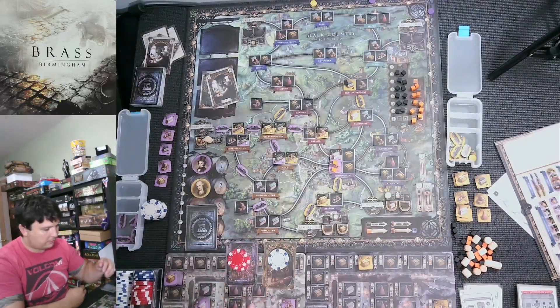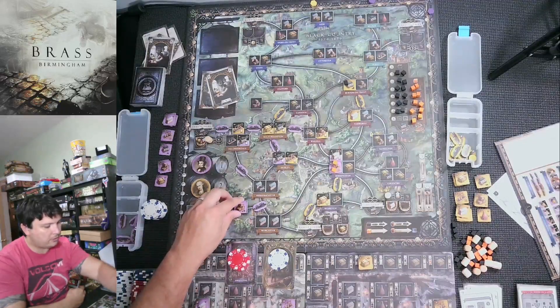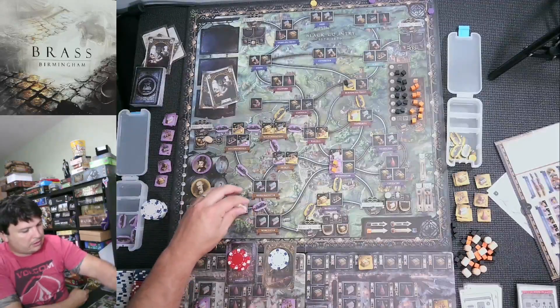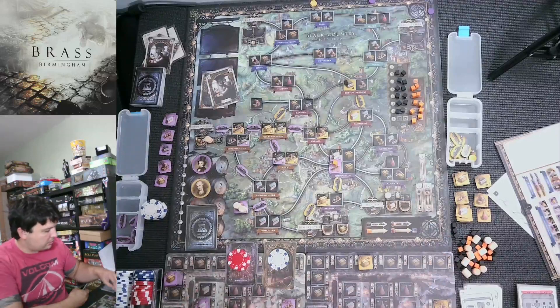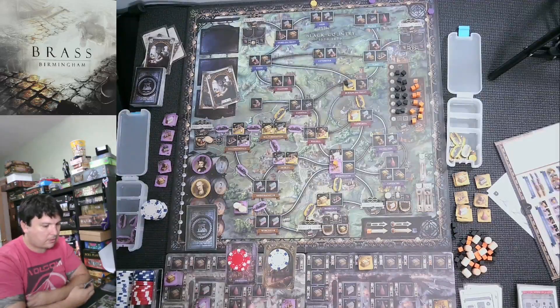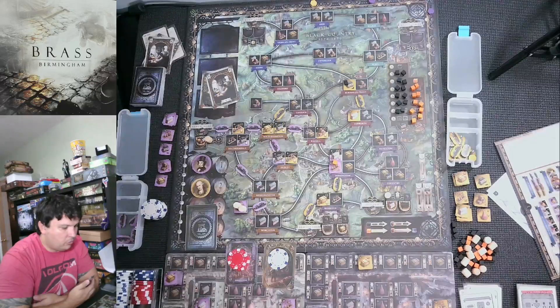He's not worried about points though — he's trying to take the farms and if he just needs a link to get it he will. His two actions: he takes the north farm spot (I already have the south one), builds that link since it's part of his network — takes coal from market — then builds the brewery there with two barrels, using one iron from market. Just two actions off one card, very quick. Seems like he's gearing up to sell something.